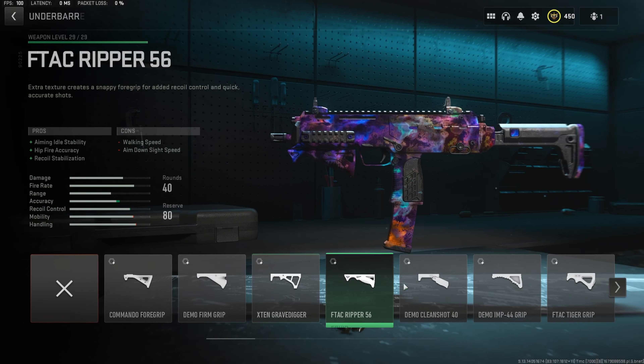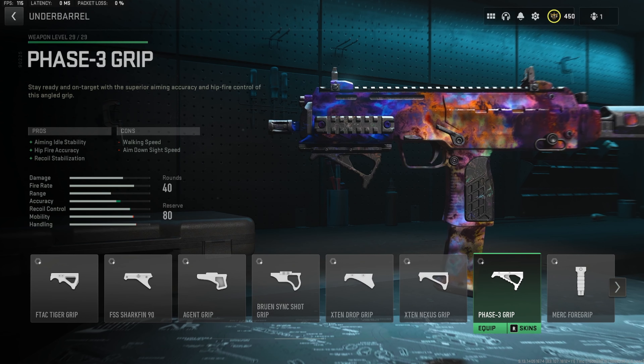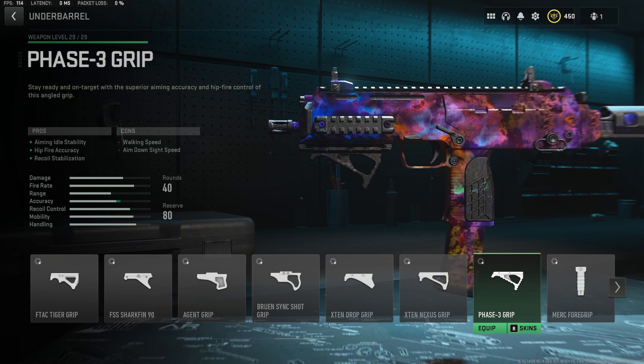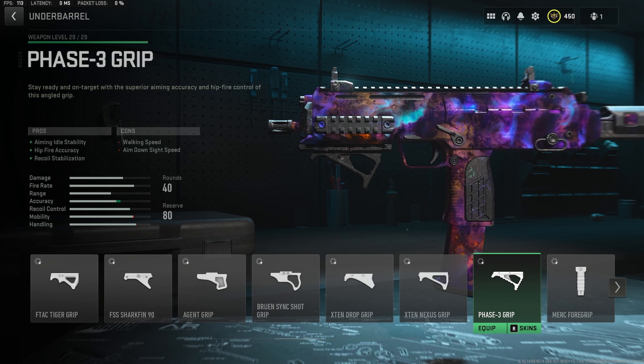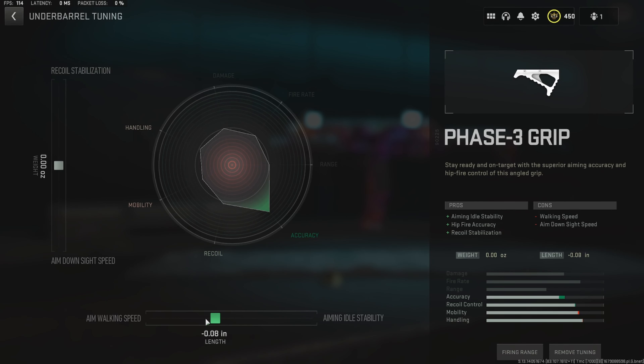For attachment number three, we are going to be throwing on an underbarrel and we want to use the Phase 3 Grip. This thing is really going to help us out with recoil stabilization and aiming idle stability, making this gun very controllable while still having a great ADS speed. It also gives us a lot of hipfire accuracy, making this thing very easy to use when hipfiring, so don't be afraid to use that. For the Phase 3 Grip tuning, we want to max the aim walking speed and the ADS speed once again.